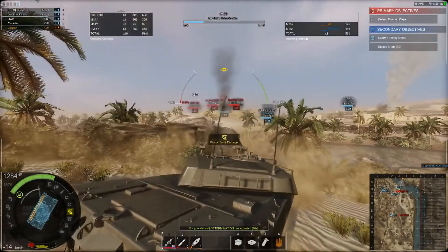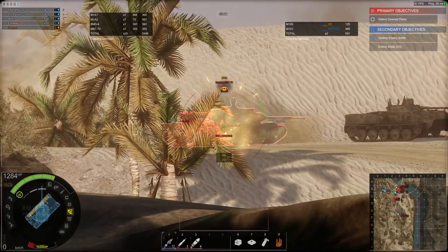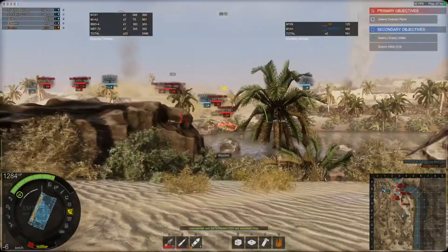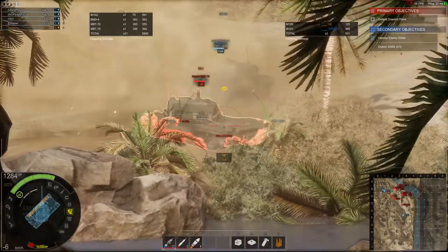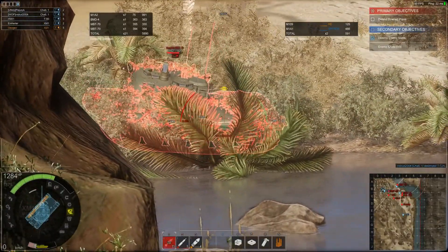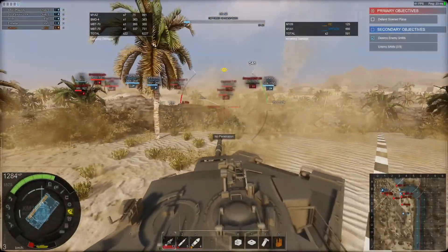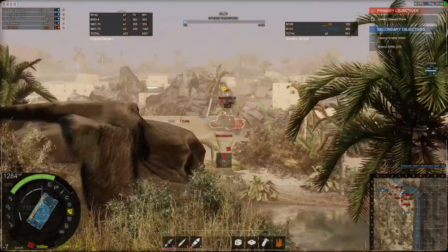As soon as I reload, he turns his tracks — otherwise that would have tracked him in place. The back of the MBT-70 is pretty much butter, but that's the same with most tanks — good frontal armor, decent side armor. Side scraping doesn't work as well compared to World of Tanks in this game, but it's still usually better than the rear unless it has cage armor on the sides and rear like a lot of the Russian vehicles.